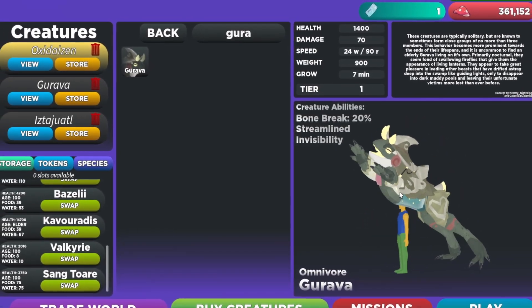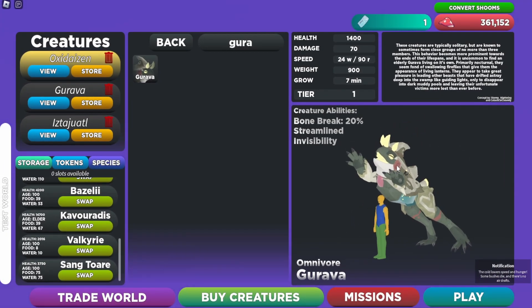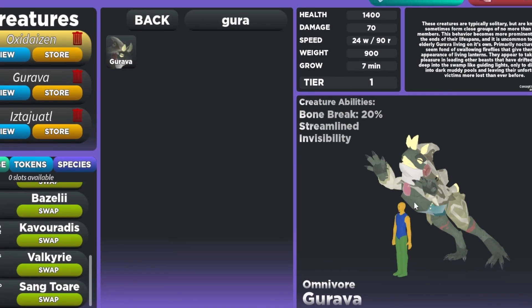I don't really care — it's a frog. We don't really have a frog creature in this game, so that's pretty cool. Now we have a frog! Let's check out the creature ability. It has Bone Break 20%, Streamlined, and Invisibility. That is sick.